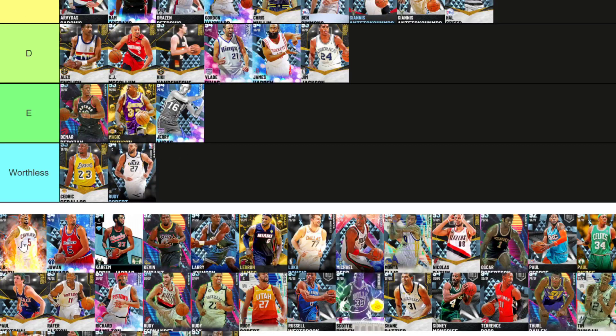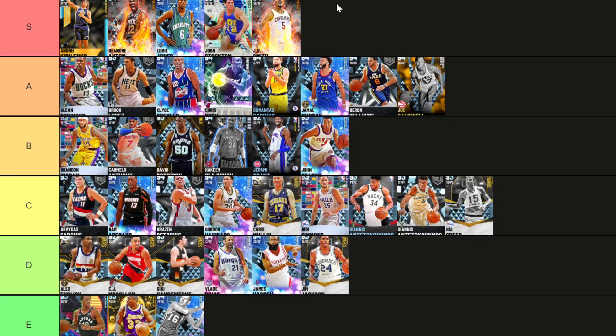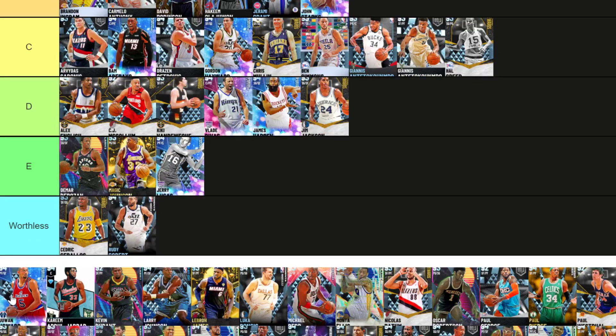Then we have got J.R. Smith — S. Absolutely no question about it. J.R. Smith S. Gold range, great release. Yeah, he's not a complete card, but he's class. Juwan Howard — B. If he had a better release, he'd be an A. But he's got the ability to get basically every good badge, has decent stats, and his release is just garbage. That is the only reason he's down here.